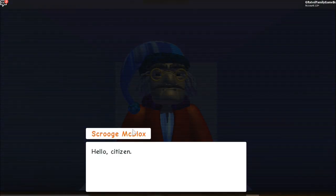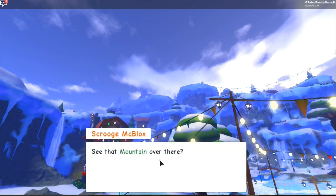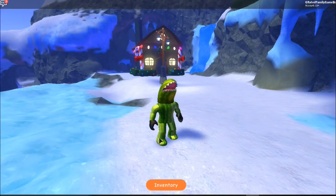Basically, you go into the Mountaineers game. You're going to talk to Scrooge. He's going to tell you that he basically kidnapped your family because you didn't pay rent, so you've got to meet him up the top of the hill and he challenges you.